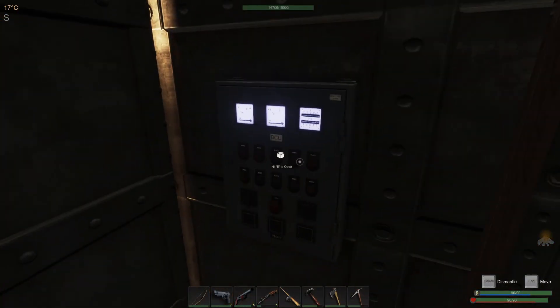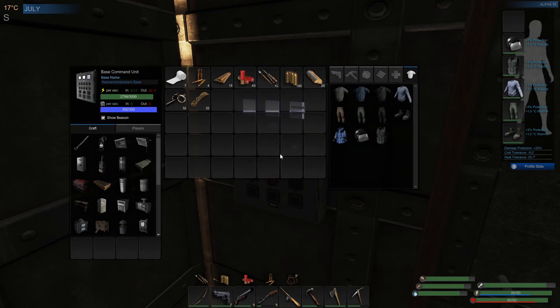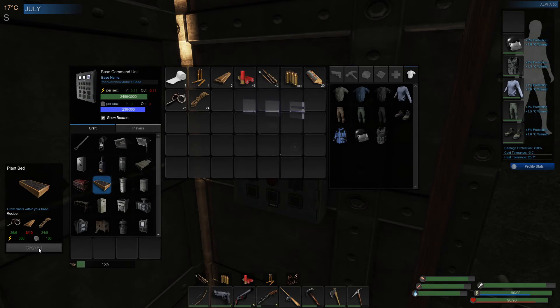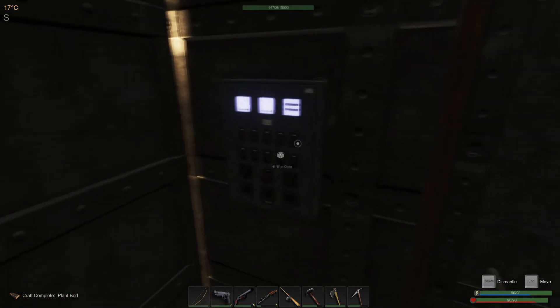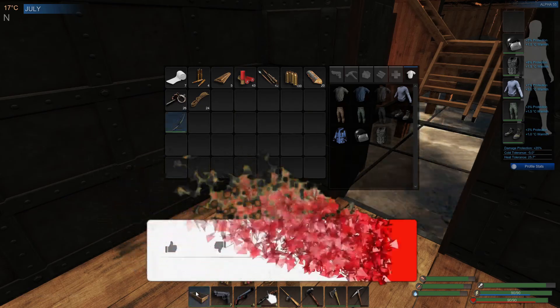First thing we're gonna have to do is make ourselves a crop plot. You're gonna have to make yourself one of these — a BCU, Base Command Unit. Right over here it is. You're gonna go ahead and craft yourself one of these. Perfect, we're gonna go assign that.